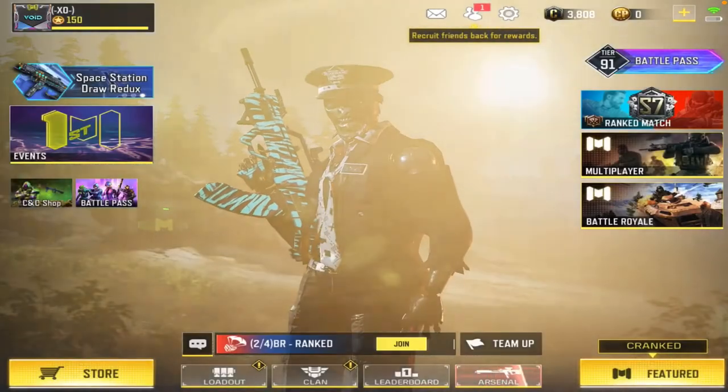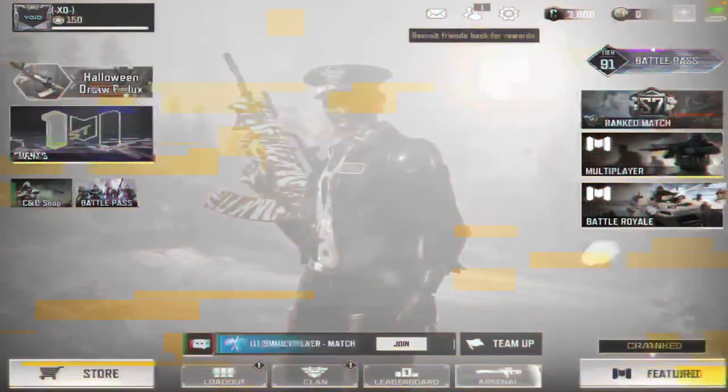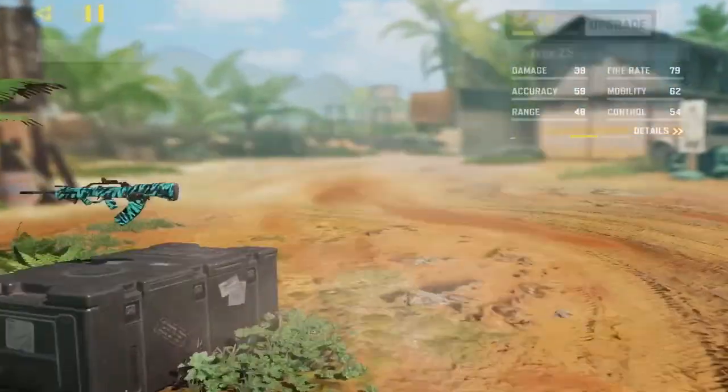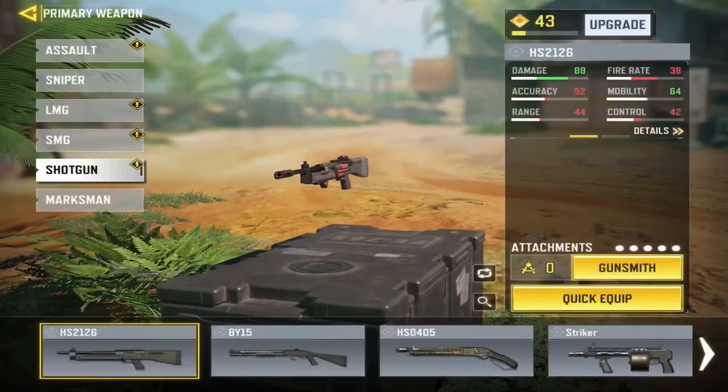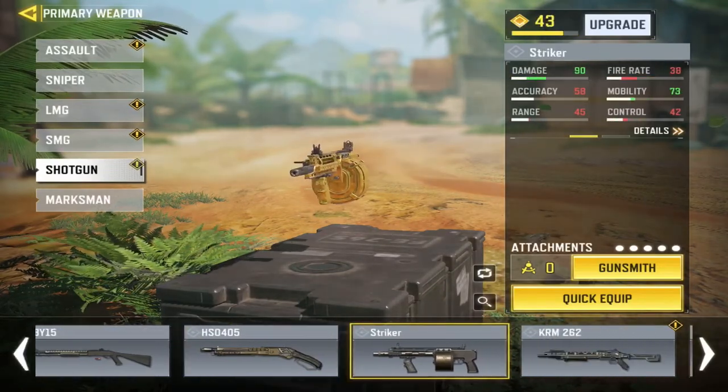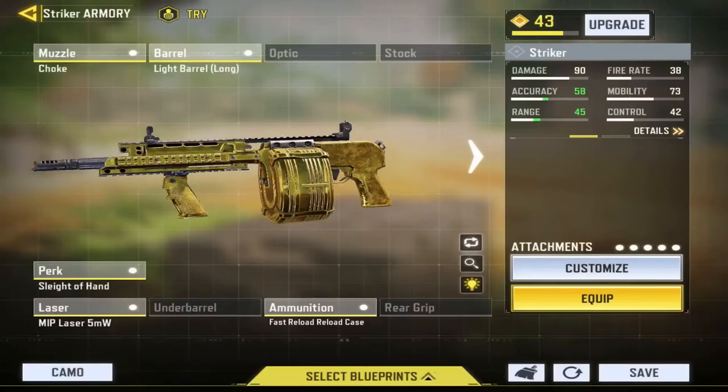Yo what's poppin lads, and for today I'm going to be presenting to you Road to the Basques episode 14. Here are the camos that I've accomplished, which is the HL0405 and the Stryker camos split build for those two.